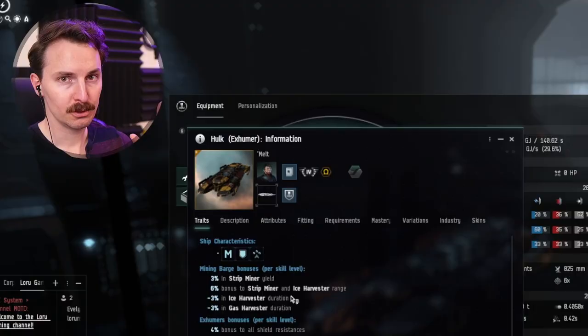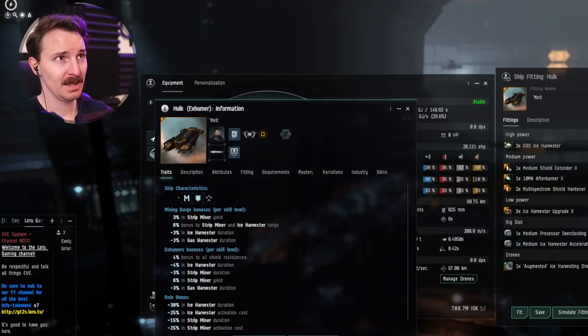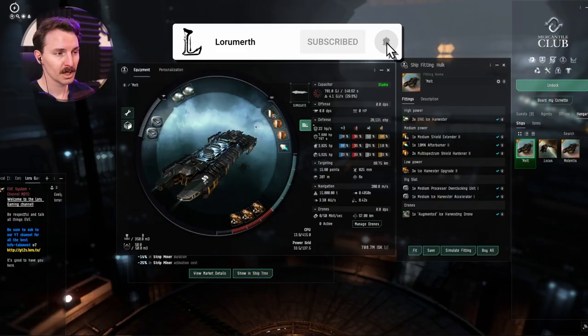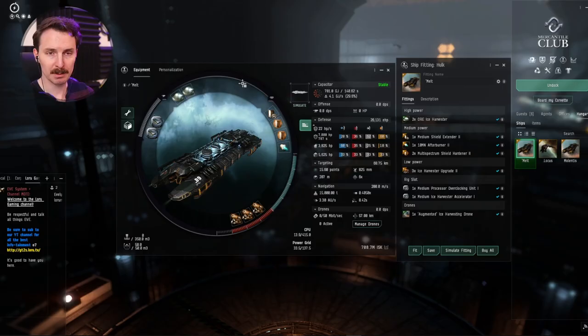The Hulk boasts the best yield-focused bonuses of any exhumer. At rank 5 mining barge, you get 15% faster mining. At rank 4 exhumer, you get a total of 31% faster ice mining, and another flat 30% reduction due to its role bonus. But wait, there's more! This doesn't even count the augments, the modules that you're running, and the boosters. This is why it's the fastest.